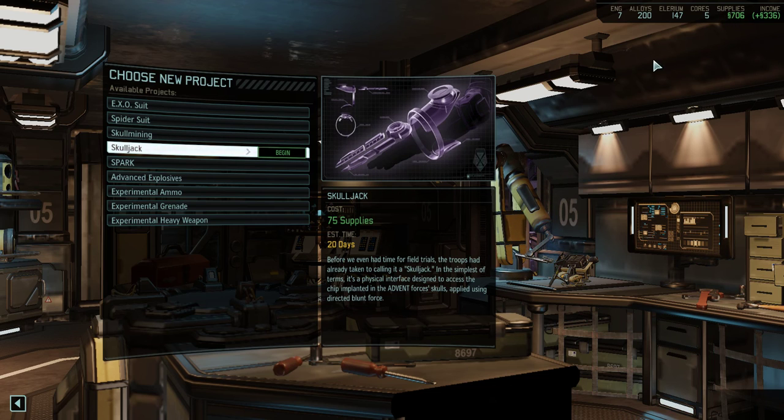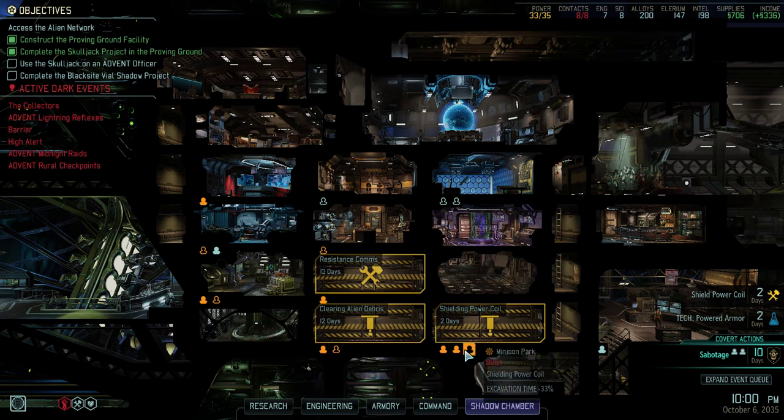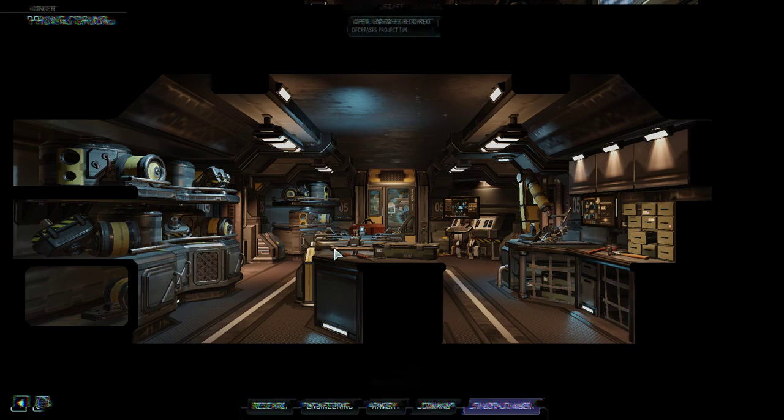I'm going to need 600 supplies for the armor upgrade. I'll get some supplies from shielding the power coil.